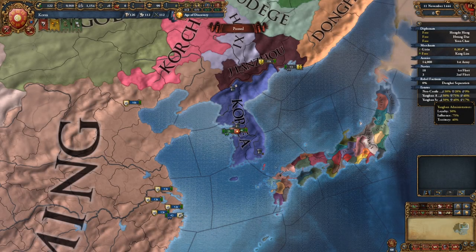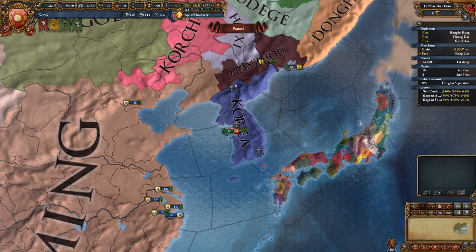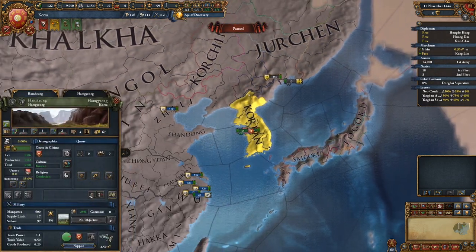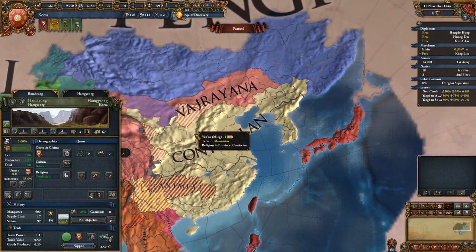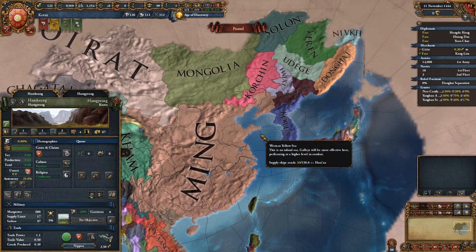Hello everyone, today we are looking at Korea. Korea is one of those nations you see in every game but it is rarely picked up by a player, and for good reason. Korea starts a bit isolated, the Korean culture is a culture group in itself — one of the smallest cultures in game — and they start as Confucian. The only other Confucian nation is Ming, and it was hard to expand into Ming in past patches. So you get culture and religion maluses from expanding literally anywhere else early on. This is the reason Korea was picked up by players who wanted to play tall.